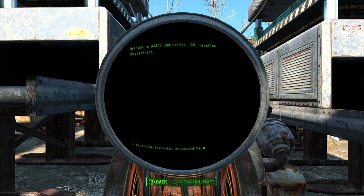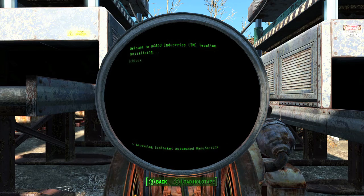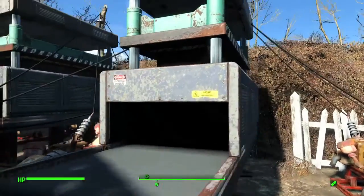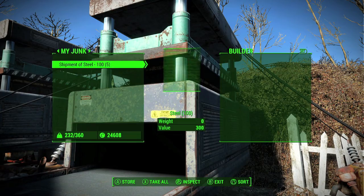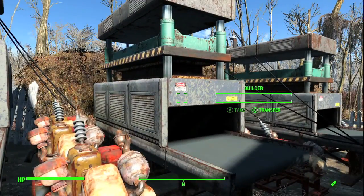The steel ball costs five steel each, and this is probably the most efficient item to build because you can buy a huge surplus of steel from the surplus store. You can buy them in packs of 100 for only about 360 caps, which isn't too bad. Then go to each builder and put one shipment of steel in — each shipment is good for 100 pieces of steel, which will build about 20 balls each.